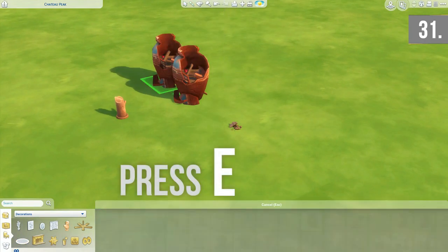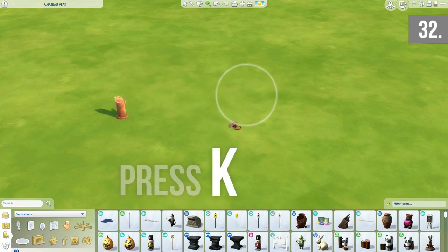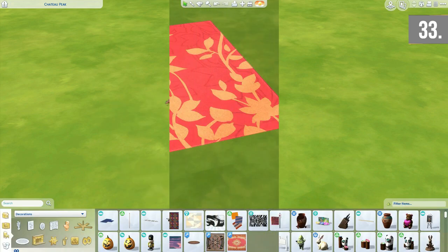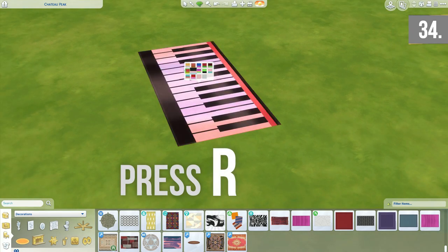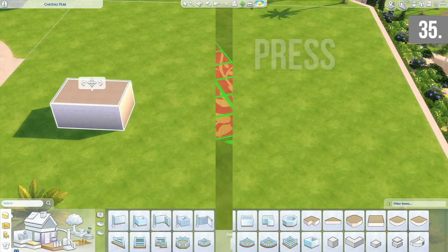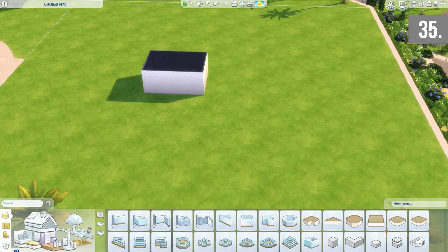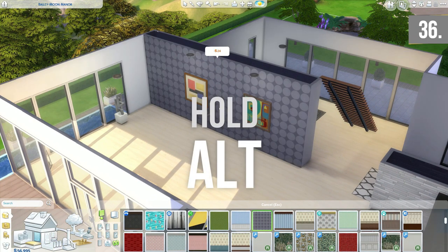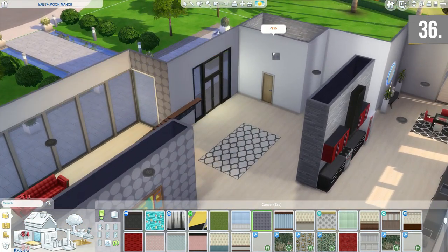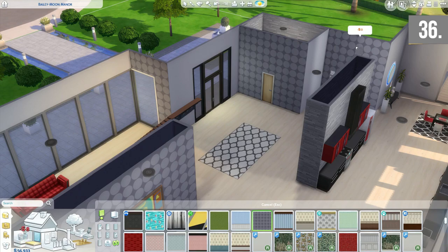If you want to copy items you can't find in the menu, press E and click on the item you want to copy. Pressing K brings up the sledgehammer tool to delete items, and H is the hand tool for grabbing any item. Pressing R and clicking on an object brings up all available swatches for recoloring. Pressing U and clicking on a room lets you move or rotate it. Finally, holding Alt while painting a wall applies paint to just that single wall, making feature walls much more efficient.